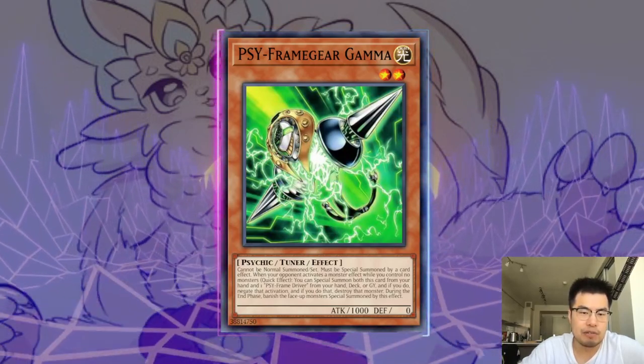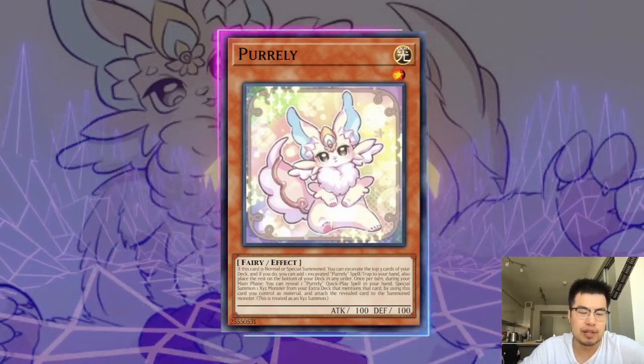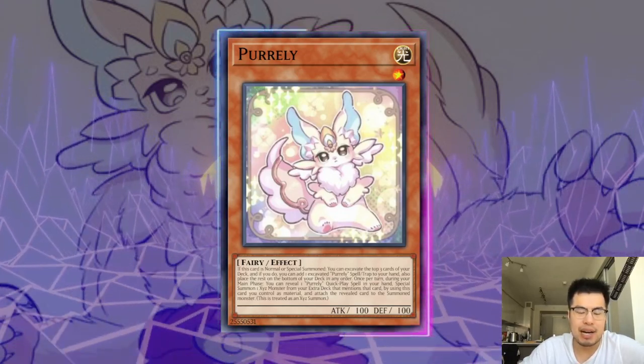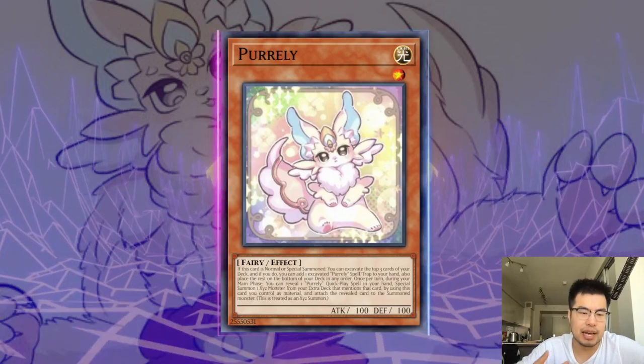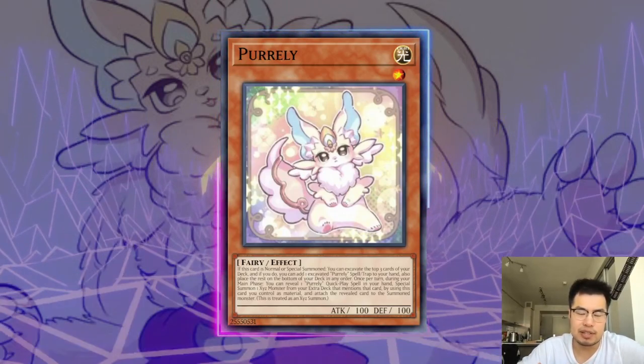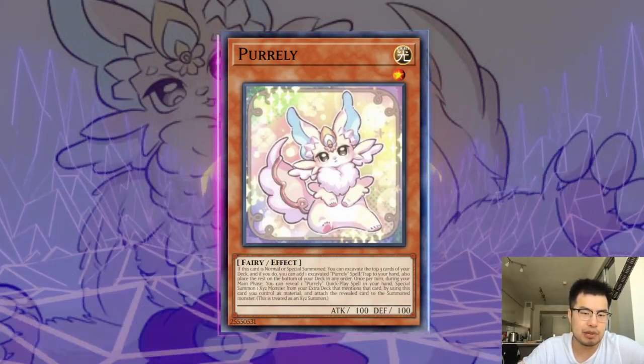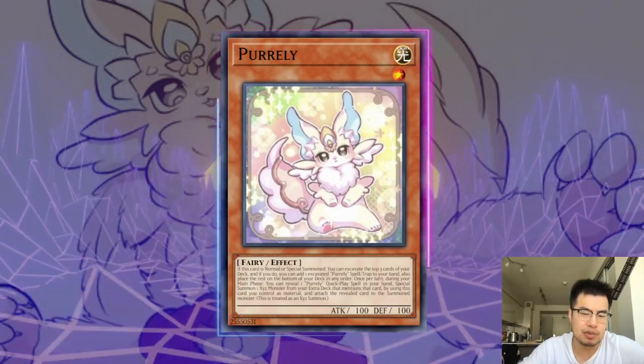You could hold Gamma for Pirelli's second effect where they have to reveal a card from hand to Special Summon. But I think it's a little better to do it when they excavate the top three cards of the deck, because the effects aren't once per turn — so you might as well not let them have a chance to add another card from their deck to their hand. And then obviously doing it on Pirelli Lily is very powerful because it's only once per turn.